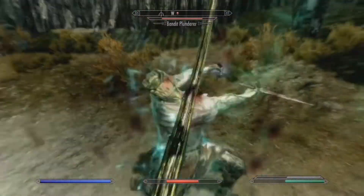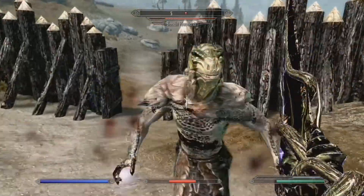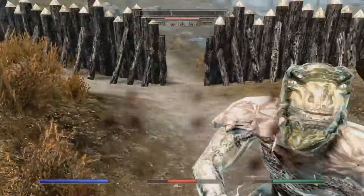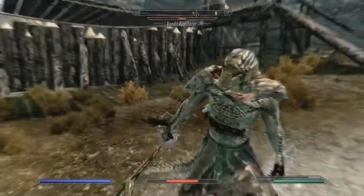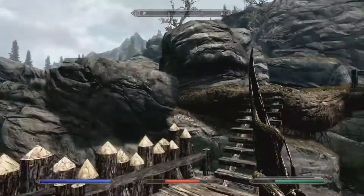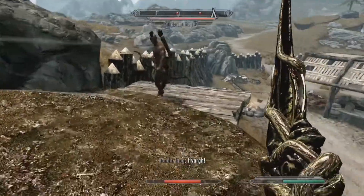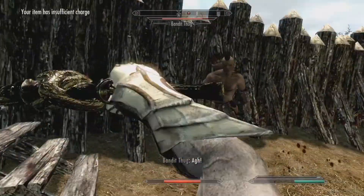The enchantment for this is absorb 15 points of stamina, and no matter what level bracket you find it at, it's going to be 15 points. The upgrade material is Ebony Ingot and a Daedra Heart. If you do the smithing perks to be able to improve it twice, you can use the Dwarven Smithing perk, and that'll make it upgrade twice.